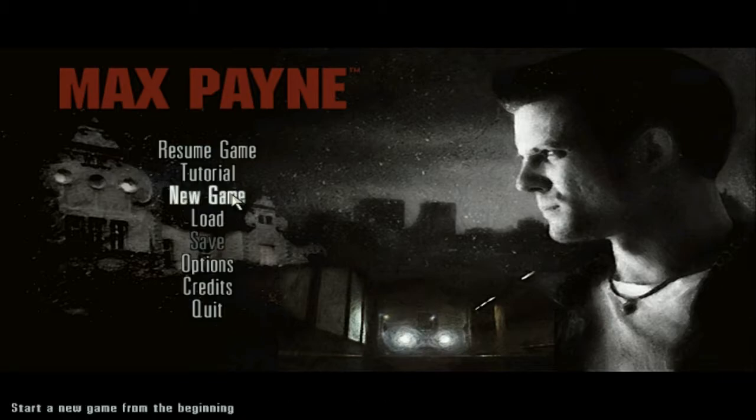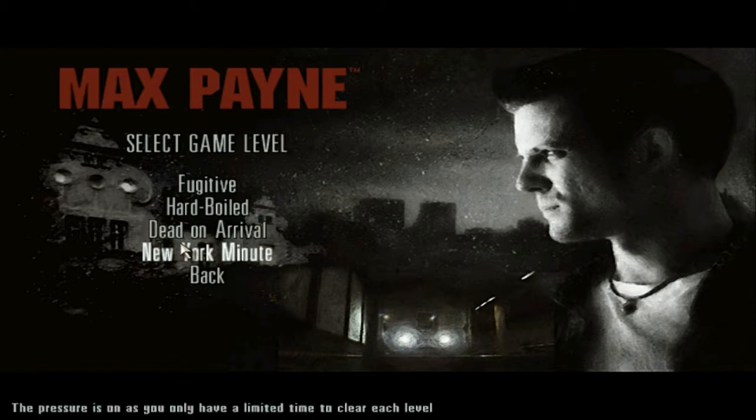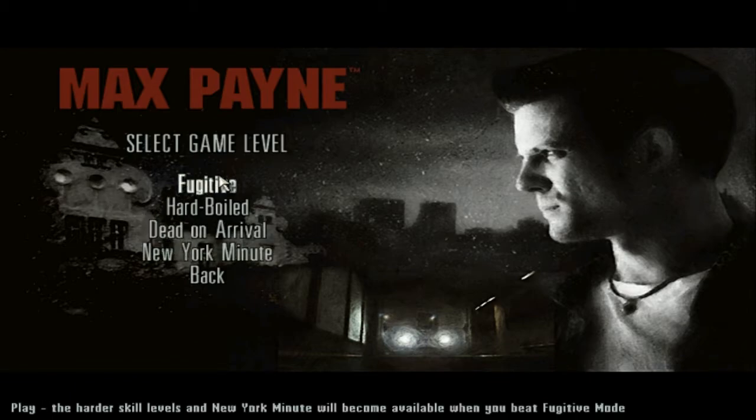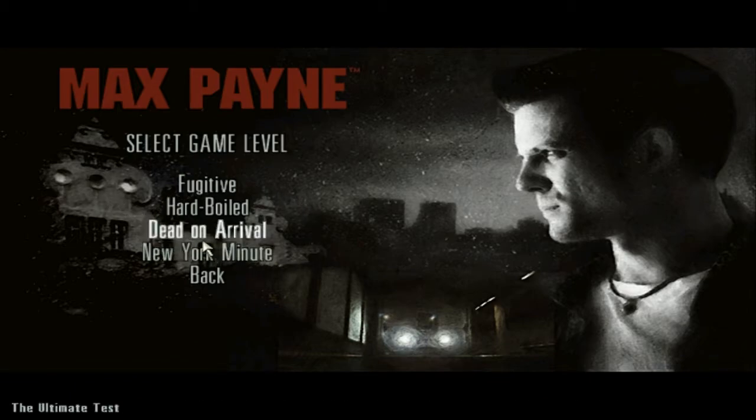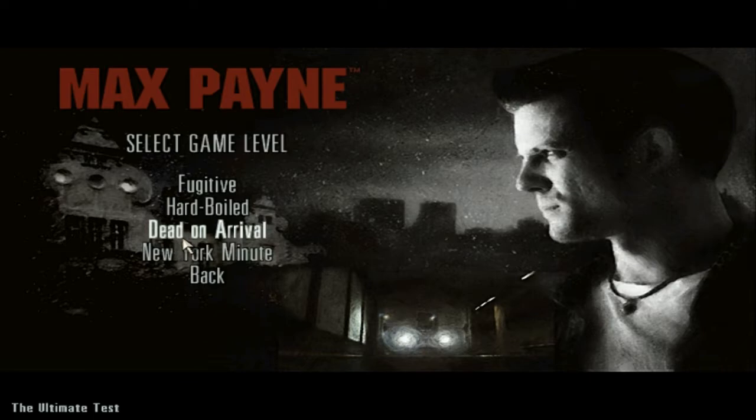So like any other game, let's start a new one. We're gonna be playing on DOA — which is Dead on Arrival — because I have played through the other modes already, and once you've beaten the game you can unlock a secret level after the credits roll. New York Minute mode is basically what it says: you have a limited time to clear each level. It's pretty fun but I think Dead on Arrival is a lot more challenging.